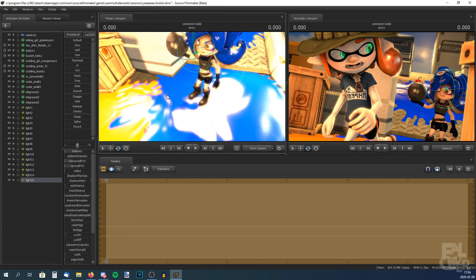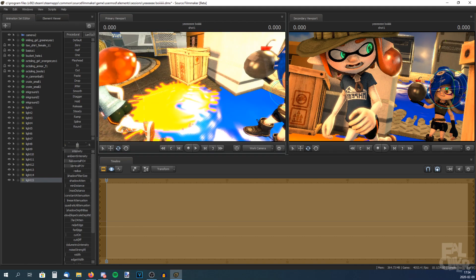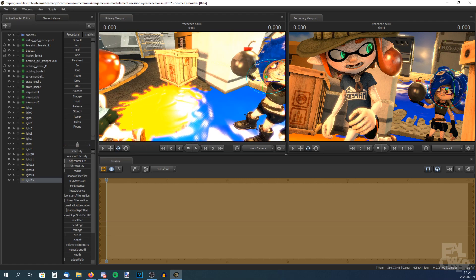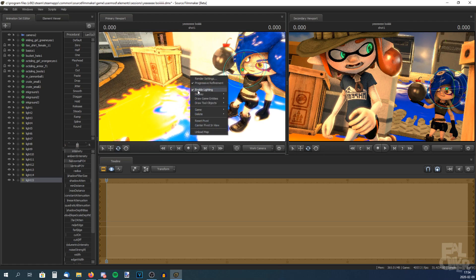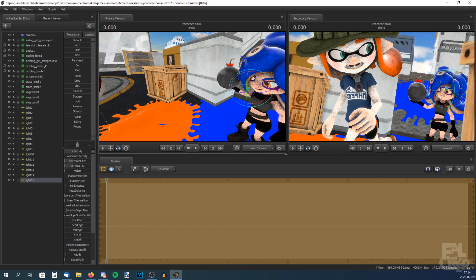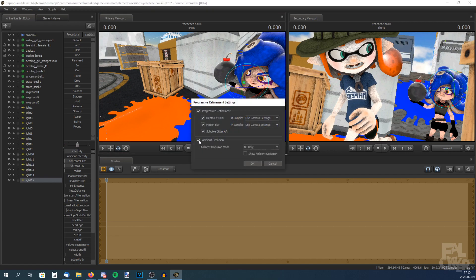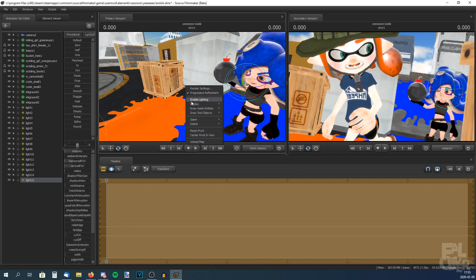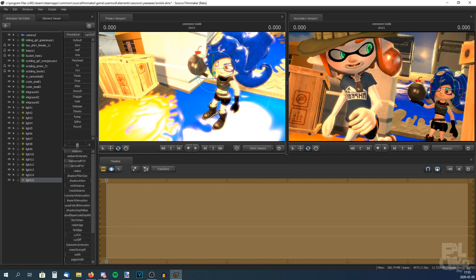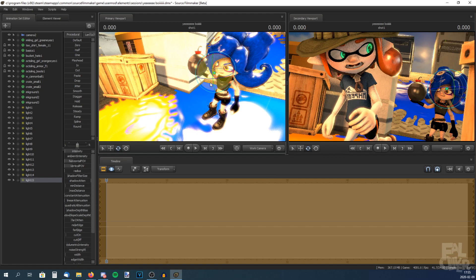Oh yeah, I forgot to say — you're probably experiencing a lot of lag with a lot of lights. I am definitely experiencing lag. If you want to reduce some lag, right-click and disable lighting — but that's really bad when you're working on lighting. What you can do instead is disable Ambient Occlusion. It will make it look really ugly, but I would rather have lag when I'm working on lighting, because I want to see how it looks.